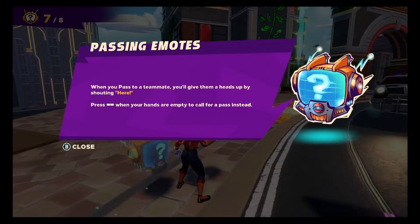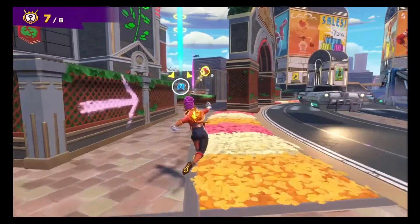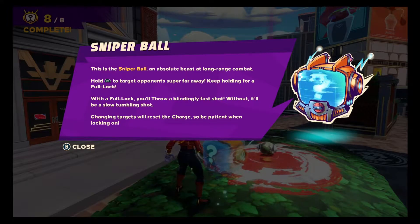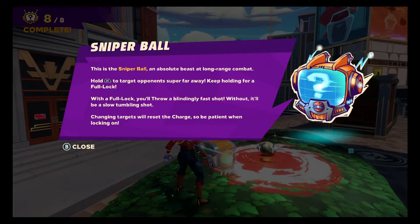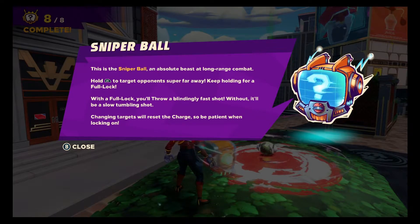Press L with your hands empty to call for a pass instead. This is the sniper ball — I've not seen this ball at all yet, there's a lot of balls I haven't seen. It's an absolute beast of a long-range combat ball. Hold ZR to target opponents super far away; keep holding for a full lock. When the lock is full, throw a blindingly fast shot — without a full lock it'll be a slower tumbling shot. Charging shots will reset the lock, so be patient when locking on.